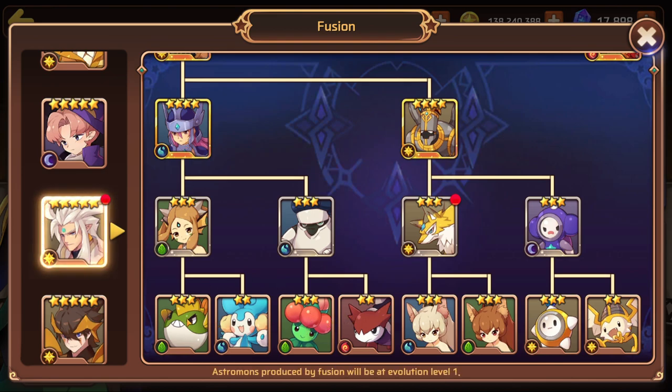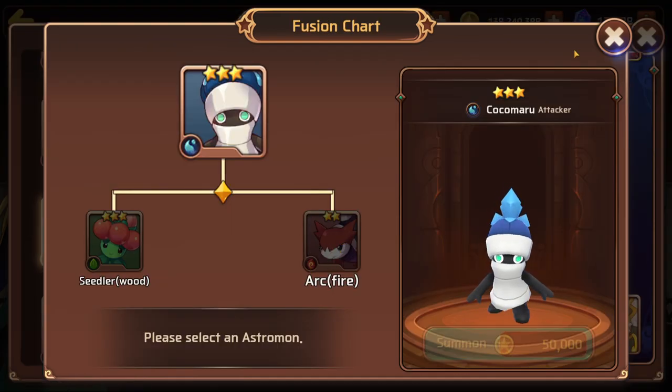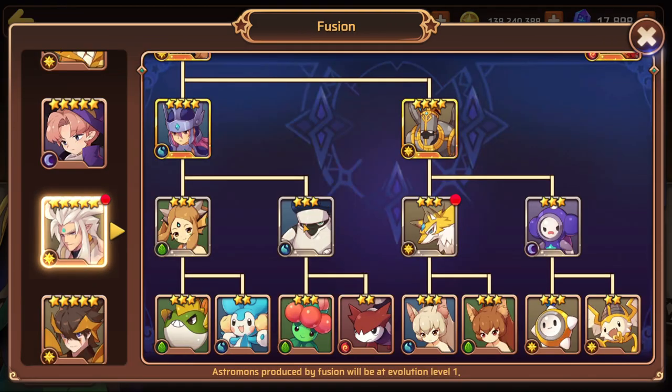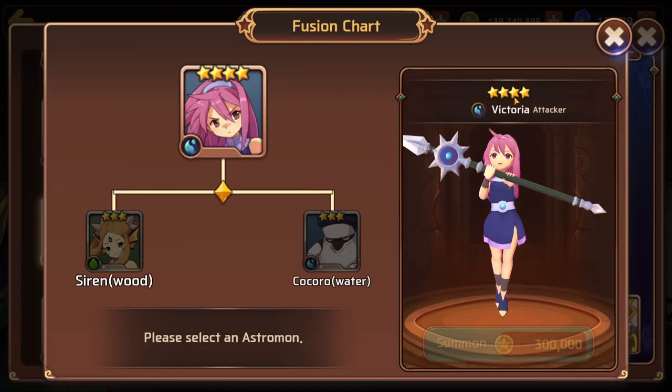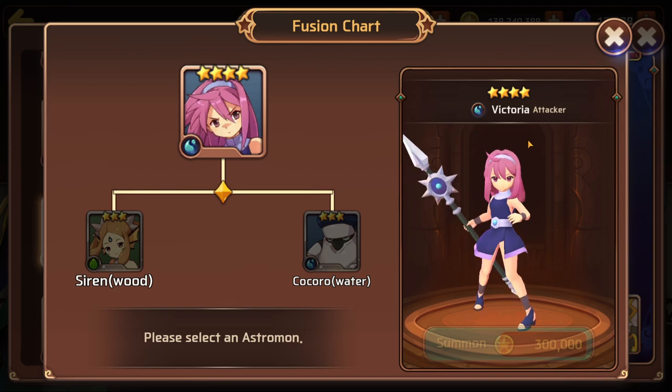The next part of the tree is not any more difficult than the first. You can go to the Mirage Ruins and catch a Seedler, then go to the Pagos Coast to catch one Arc, and you will get your water Kokomaru. Then you can go to the Phantom Forest and catch three wood Kokomarus to evolve this into the evolution two Kokomaru. And then you are done — you have your first water Victoria and can begin leveling her, ascending her, etc.